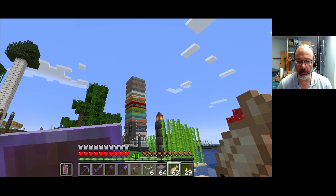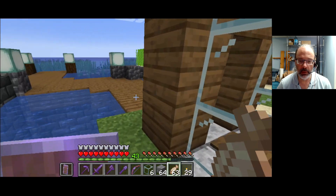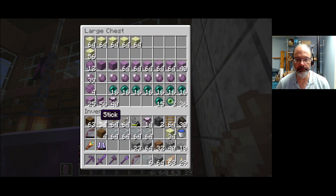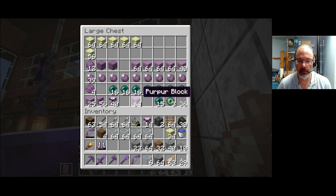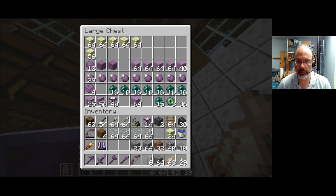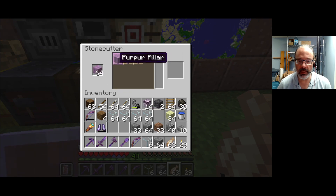And I wanted to make a stage or a floor out of purpur - I think that's what it's called. Purpur, popped chorus fruit. So chorus fruit comes from chorus flowers or chorus trees. And then you cook it into popped chorus fruit, and then you combine popped chorus fruit into purpur blocks. And then you can cut purpur blocks into slabs, stairs, and pillars.